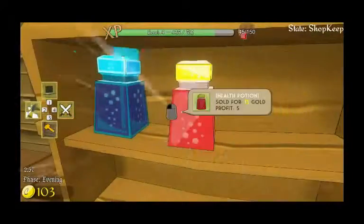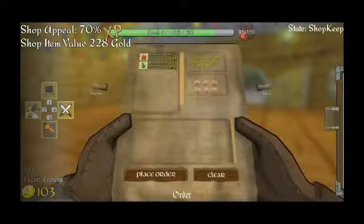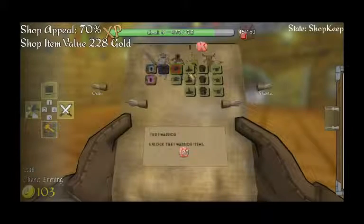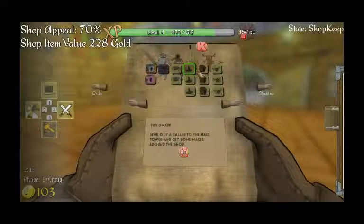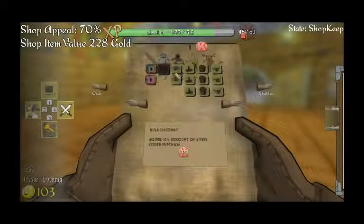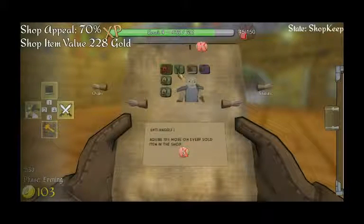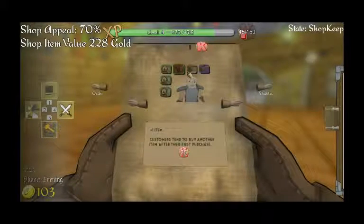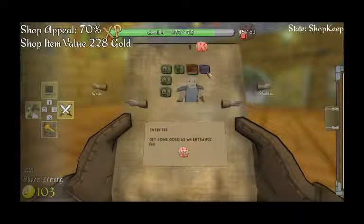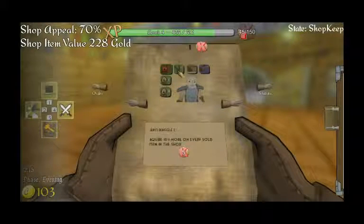You always gotta make sure your store is well stocked. Let's have a look at that. So that's only 80k. Tier 0 mage, tier 0 rogue, tier 0 druid, and tier 1 warriors — we've already got the warrior stuff. I suppose I could just work on this just to get more sales.